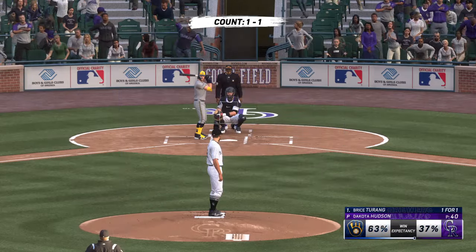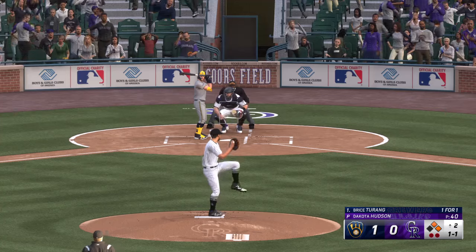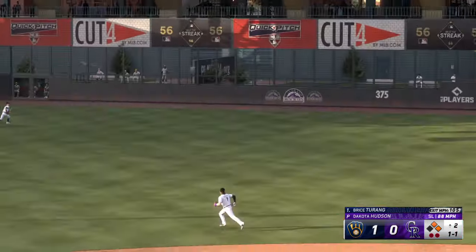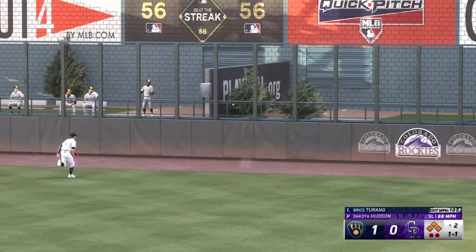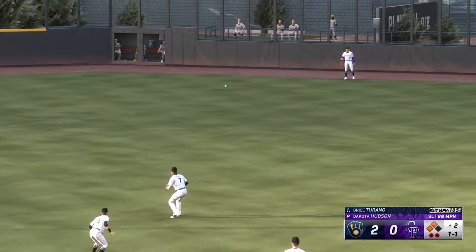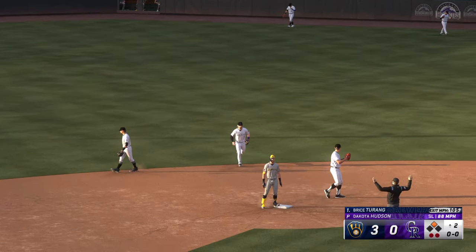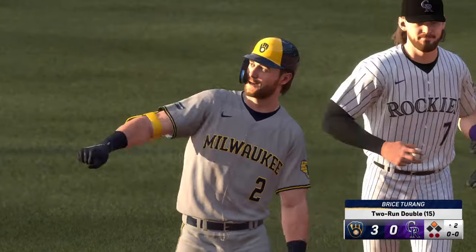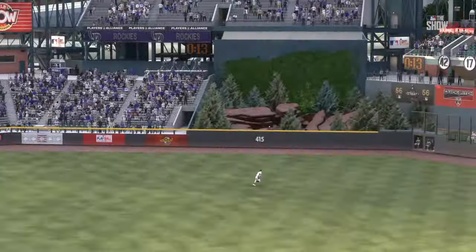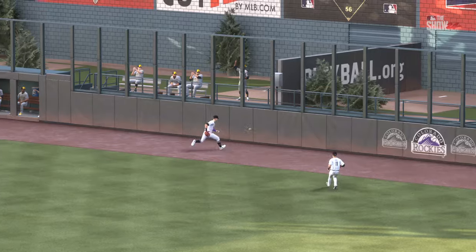Now it's the second baseman Bryce Turang — there's a swing and a drive — and that one hops the wall! One run is in, headed for the plate — he'll score — two runs are in, and they lead by three. Wasting no time. He's two for two now on the night, and just a triple and home run away from the cycle. Seriously? We're starting with this already?